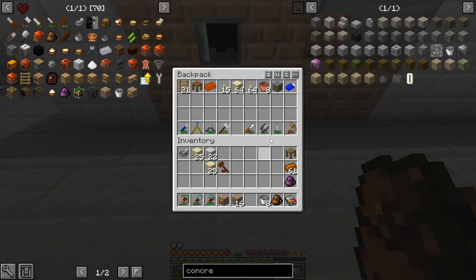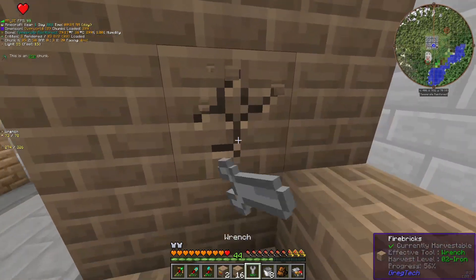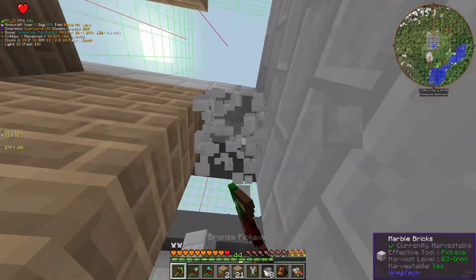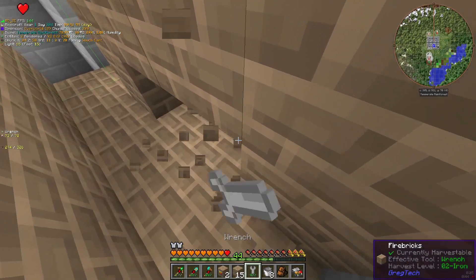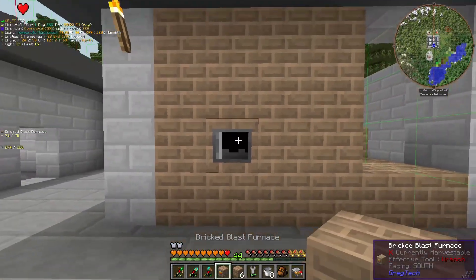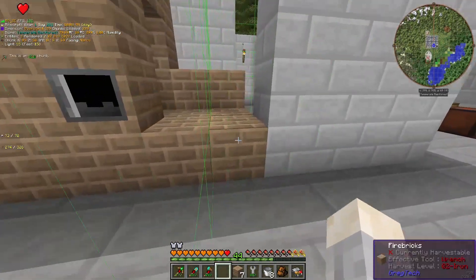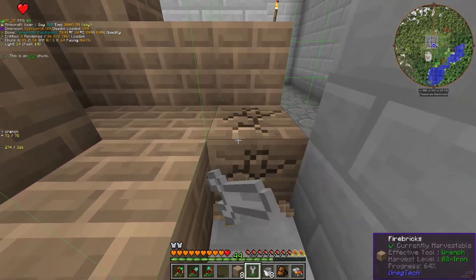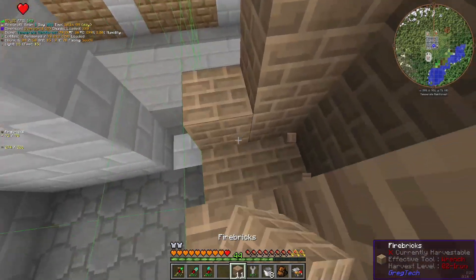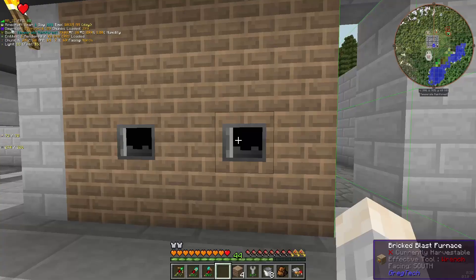I'll move it over — all these blocks need a wrench to move. Now I can place it again; that should refresh and be correct. The other controller goes here, using the same shared wall for this one as well — it should be enough. I did not do any math before doing this. I actually have four bricks left over, and both furnaces work!